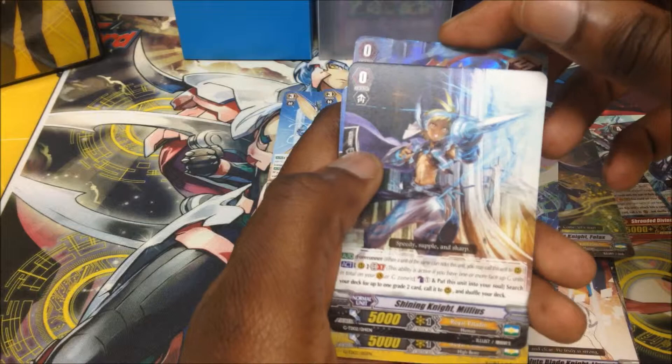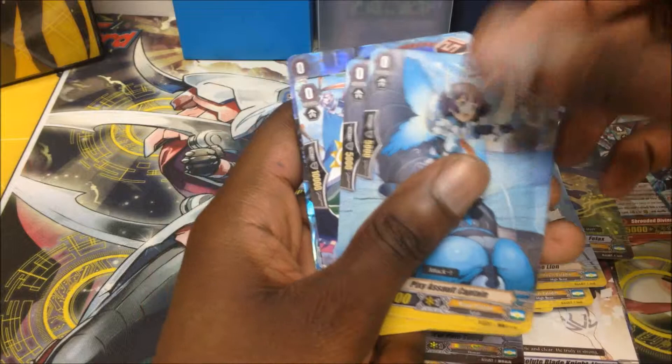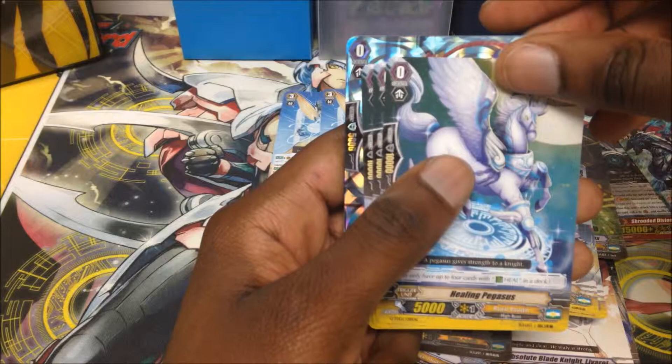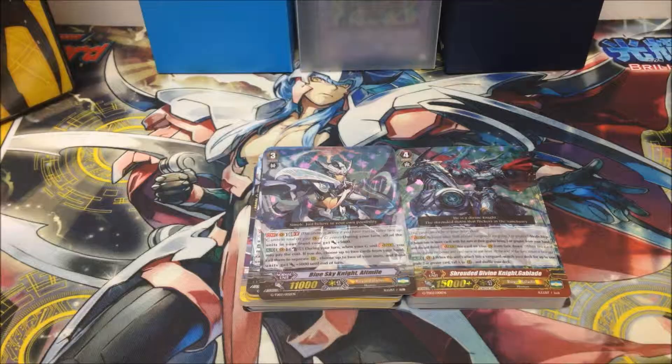We have a new starter and this is not a vanilla starter — this is a forerunner. We have Shiny Knight. For the critical trigger we have Burning Mane Lion. For two of the draw triggers we have Pixie Assault Captain. The stand trigger is Night of Festival. The heal trigger is Healing Pegasus.